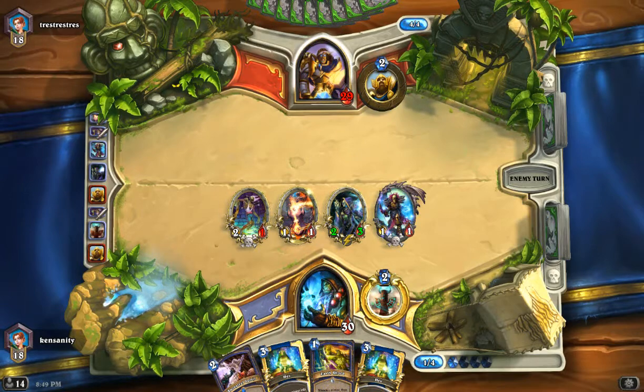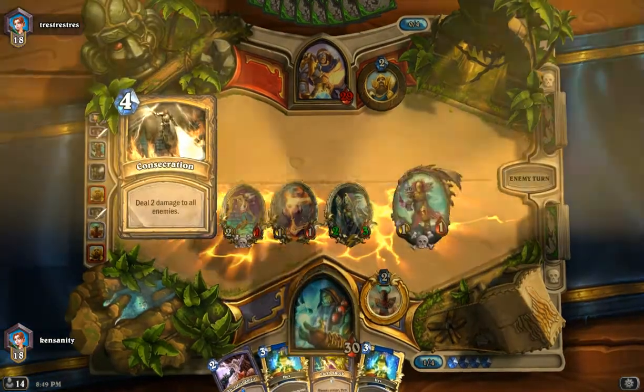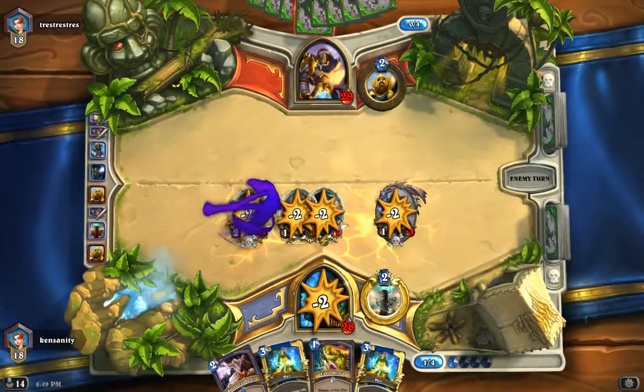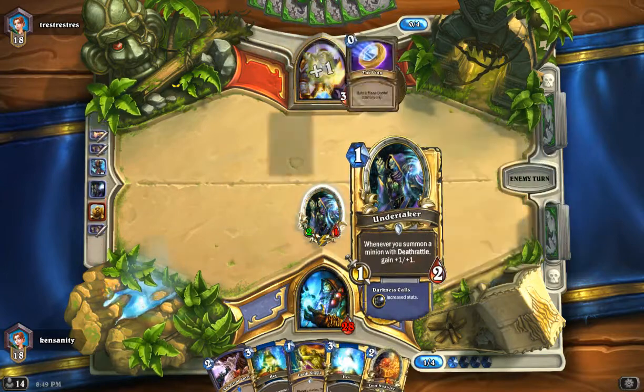This is Control Paladin. You can see he's using Hero Power, not putting anything on the board. There's Consecrate, as expected. He still has a coin, but he's not going to be able to deal with this. That's good for us.